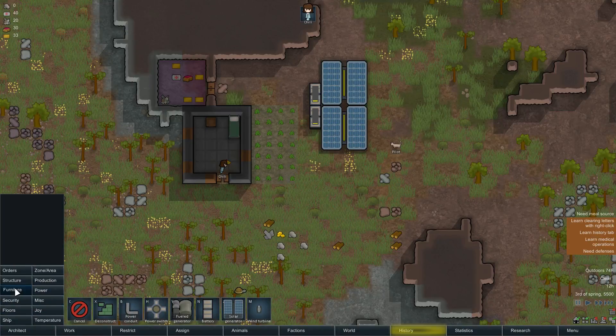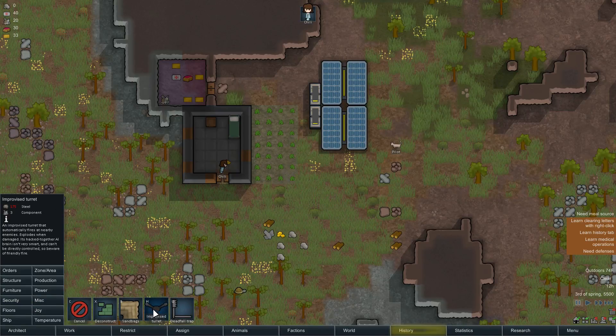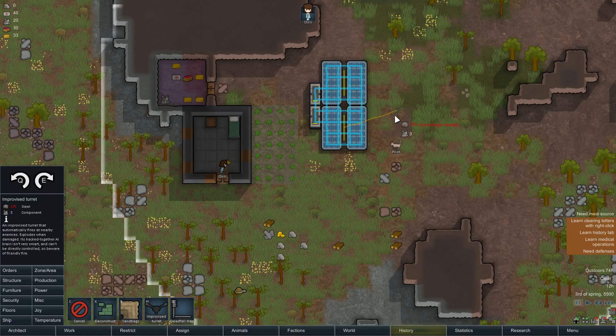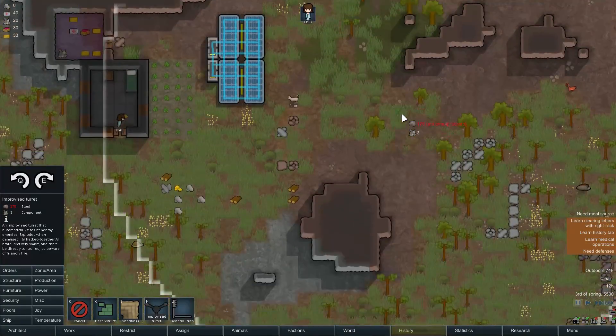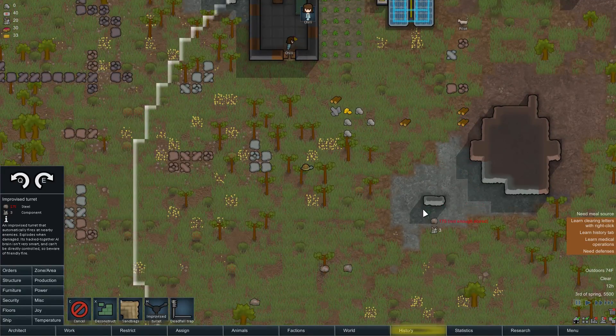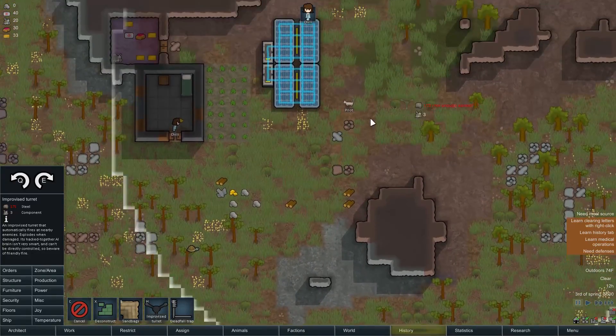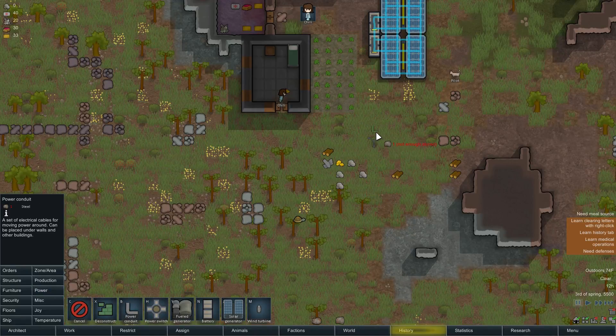Speaking of defending your turf, I need to think of good defensible positions. Let's place the turret right there, and get a power conduit out to it. Looks like she's taking a chill break. It's very important to keep up on their needs, because if their mood ever drops below certain thresholds they have what's called a mental break - where they have a mental breakdown and bad things happen. Looks like we have some visitors - Group of Brothers, Crifford, visiting the colony. They seem to have a few items to trade.